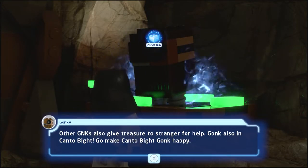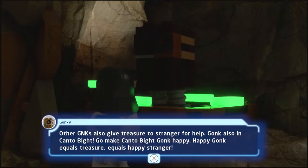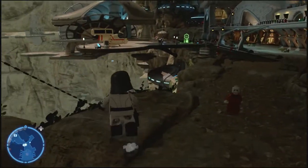Other Gonks also have treasure for strangers who help. Gonks also — someone can't stop bright, go make Canto bright. Gonk happy, happy Gonk equals charger, equal happy stranger. Alright, so that finished up that mission.